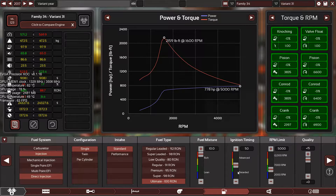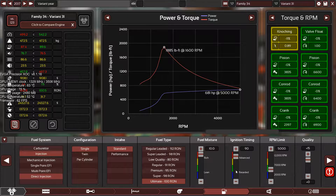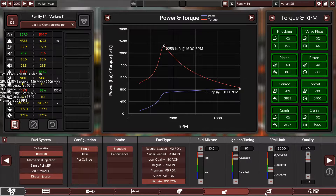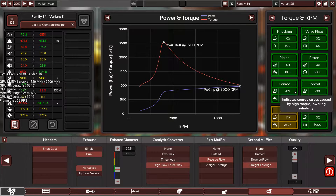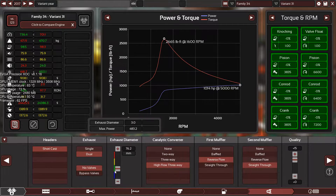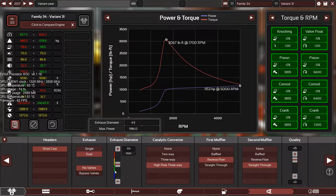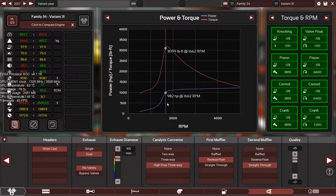Let's see how much fuel I can push in. Max ignition timing — the crank is starting to loosen up, so billet steel is the answer. Wow — three thousand pound-feet! Three thousand two hundred and fourteen pound-feet of torque! Look at the power — look how stable the power curve is!